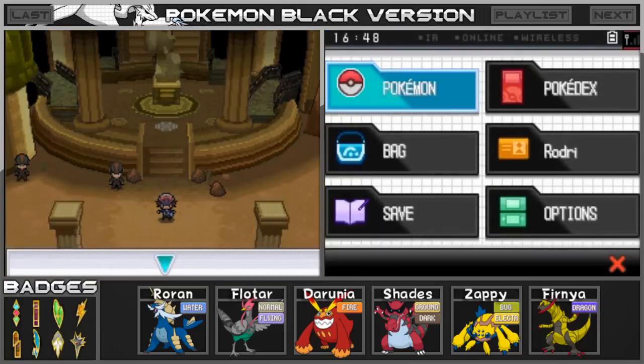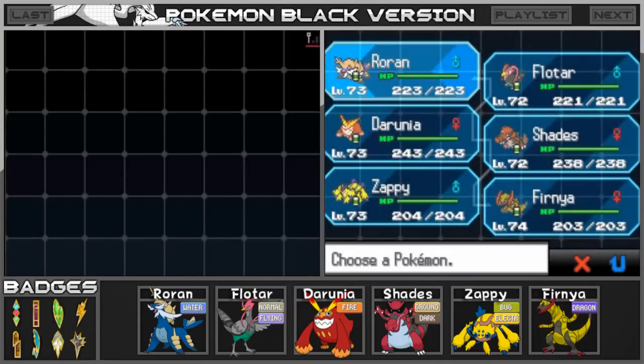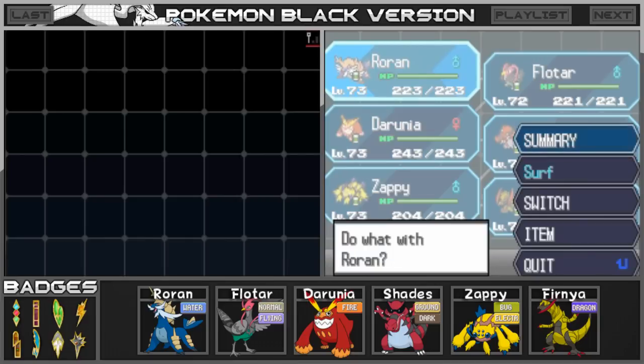Before we do that, I'm going to go ahead and show you guys the level ups and everything I've been doing on our team, thanks to your guys' advice. As you can see, Roran is 73, Floater is 72, Darunia is 73, Shades is 72, Zappi is 73, and Fernia is 74.